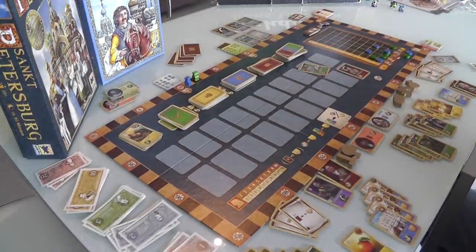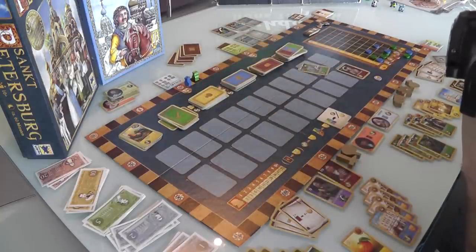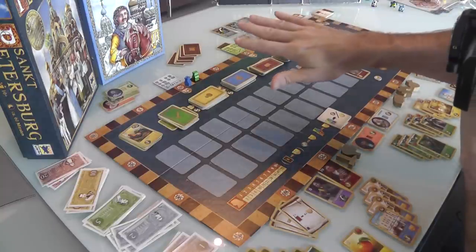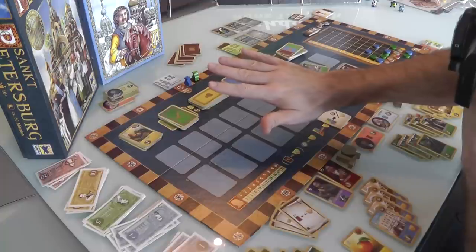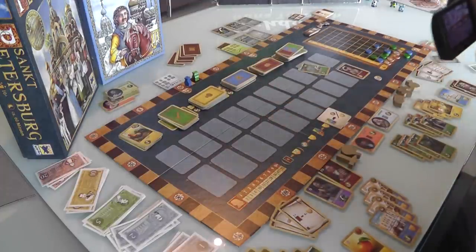St. Petersburg 2.0 adds a whole bunch of things. First of all, it adds a completely revamped art style. There's the original classic type that was very much inspired by 17th century Russian art styles — the Persona style or something like that. A lot of people didn't like it. Me and Jen, we think it's actually really cool — very atmospheric and captures the time well. But some people didn't like it, so the art and graphic design have been completely revamped. That's up to you whether you like one or the other.